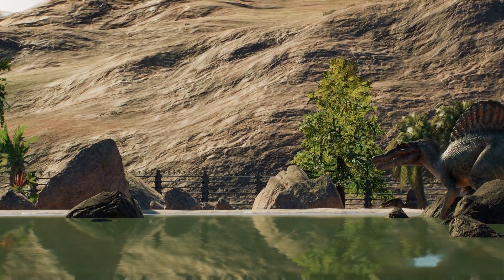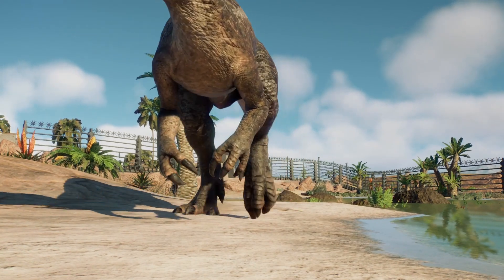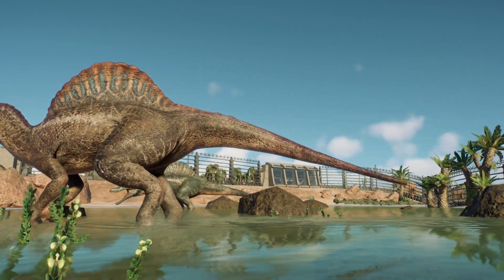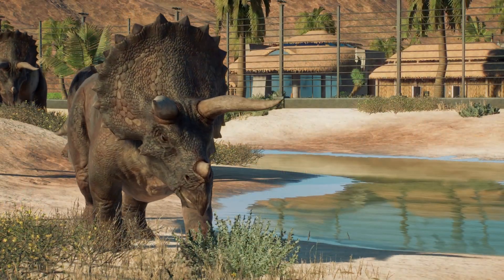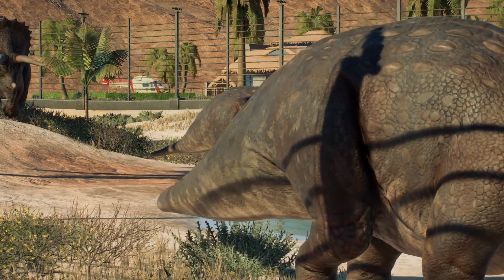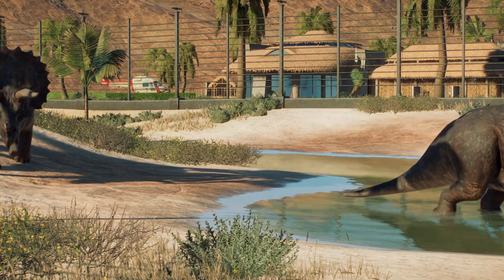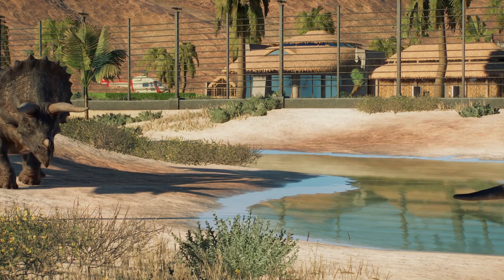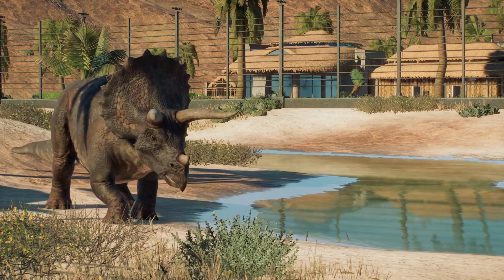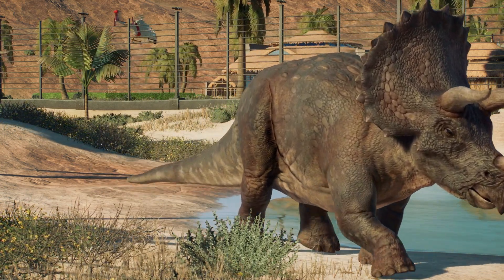And herein lies Jurassic World Evolution 2's biggest problem, which is Frontier's poor approach to bug fixes. For a AAA title to be out for over a year and still have as many bugs as it does, it's just disappointing. Players having to wait weeks or even months for a bug that is preventing them from either playing or enjoying the game is just not acceptable. There are indie games with an absolutely tiny development team that have more frequent bug fixes than Jurassic World Evolution 2. Frontier seems to focus more on content rather than the quality of the game. As a community, not only are we mad, but we are disappointed.